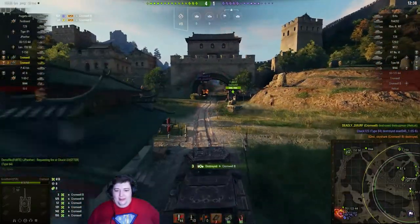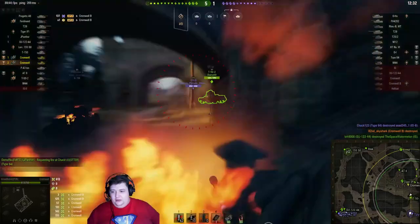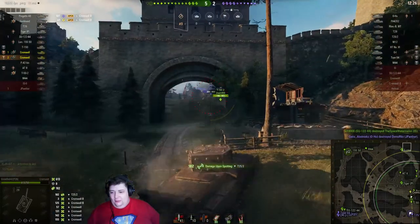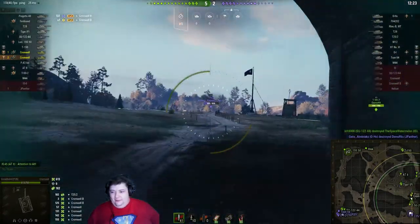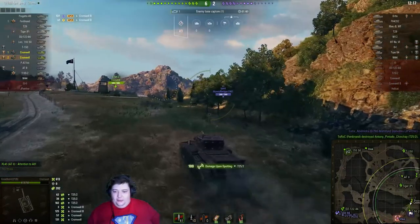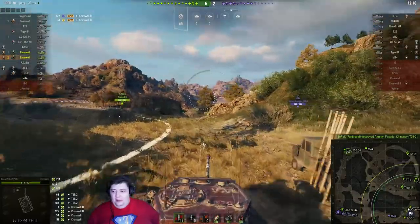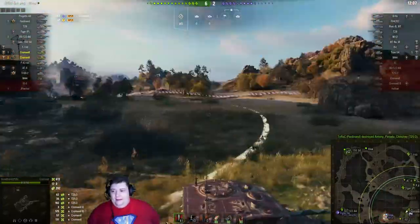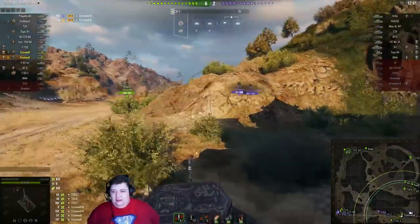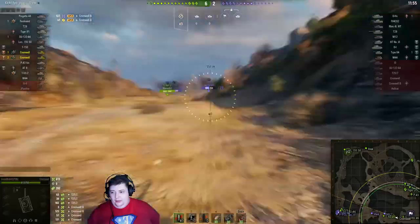Deadly takes out the Cromwell and we take out this guy with a nice snapshot on the fly - this has won us the whole side of the map. T25/2 does a nice dodge. I personally would have taken cover behind the wreck Cromwell, but Bob slams into the destructible terrain and gets himself out of the firing line. He puts the shot in and that ends the T25/2. Now that we've found the enemy M44 we're going to jump on him, though it's really the T50-2 up ahead taking the lead on this.